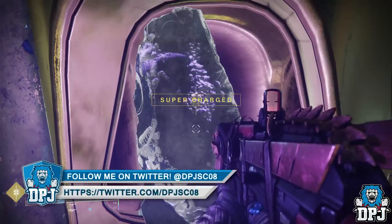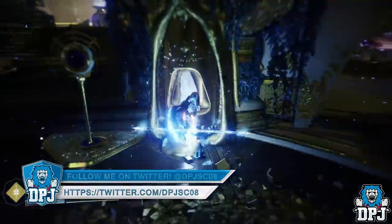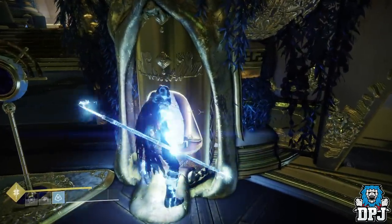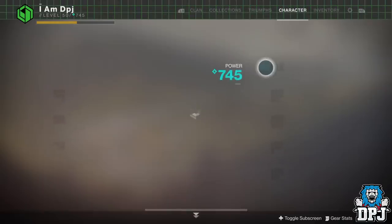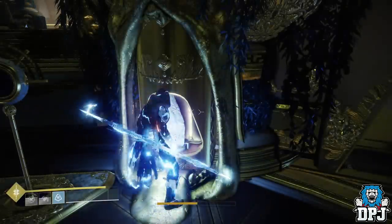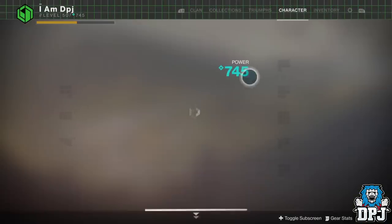So once you have your class set up and you've got that super via standing next to this orb-generating tribute, simply pop your super right here while still collecting orbs. What you then need to do is listen out for the sound of your super being filled — you know that distinctive sound. When you hear it, go into your menu and change your helmet. Or you can simply be waiting in your menu to change your helmet — just listen out for the sound.